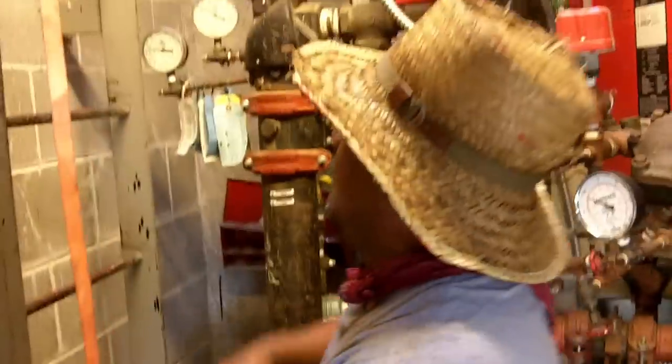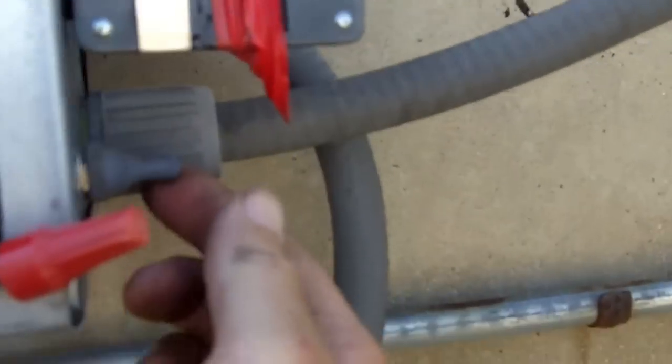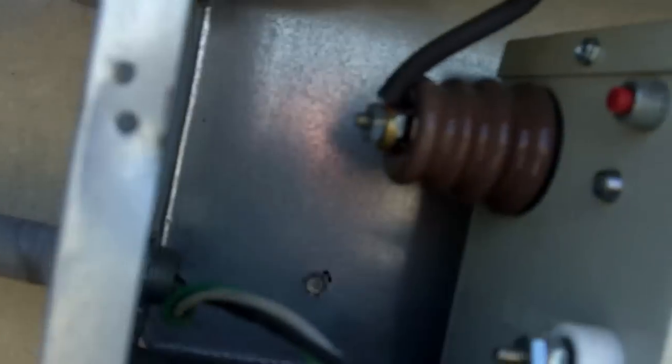The first thing we're going to do is just test the transformers to make sure they're working right. What we're going to be looking at here is the transformer that's running the M, because we think the M is out. We've taped the photo cell and we'll give it a couple of minutes to kick on, and then we're going to check out our transformer to make sure it's a good one. Let's turn the sign on and see if this one comes on.